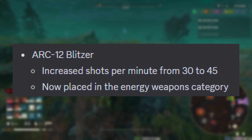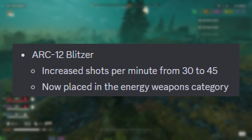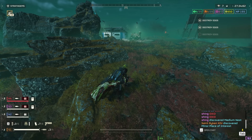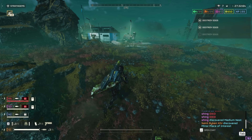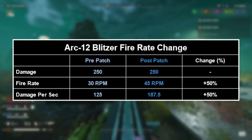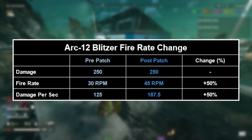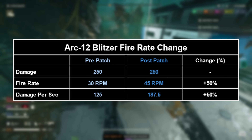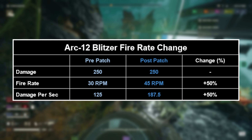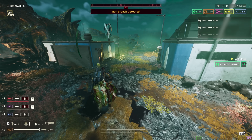Arc-12 Blitzer: increased shots per minute from 30 to 45, and now placed in the energy weapon category. This is a small change on paper that doesn't seem like much of an improvement at first glance, but in reality it's a pretty huge change. The main difference is against enemies that you needed more than three shots to bring down. This buff means that in the time it previously took you to get two shots out, you can now get three, making the weapon feel a great deal more fluid to use. I might honestly give it a proper go now.